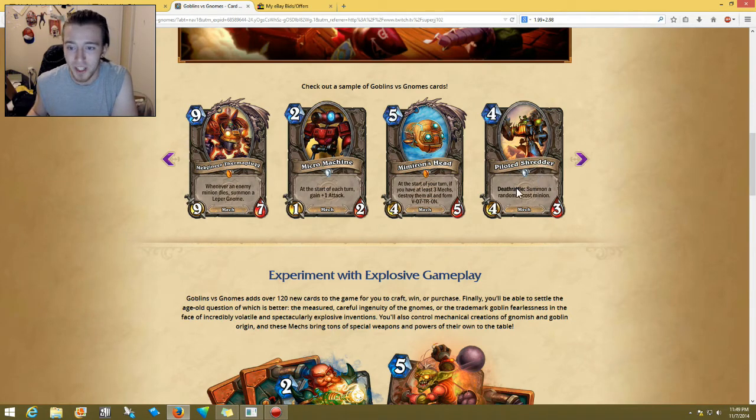Four-cost 4/3 Piloted Shredder — deathrattle: summon a random two-cost minion. This might be okay. I've heard some people link this and discuss these cards earlier today. The only problem I have is the health is a bit low, but it's a four-cost 4/3 or 4/5, so I think it's decent.